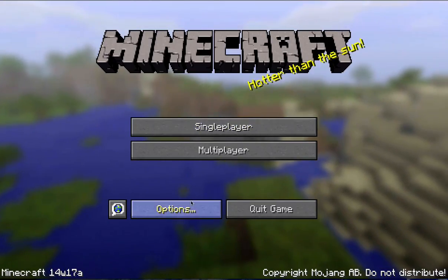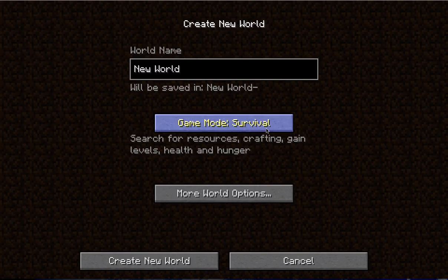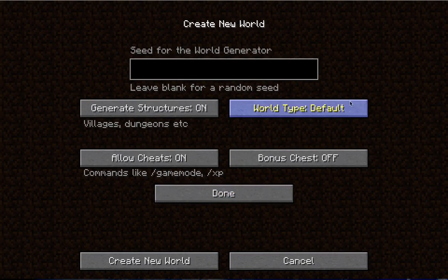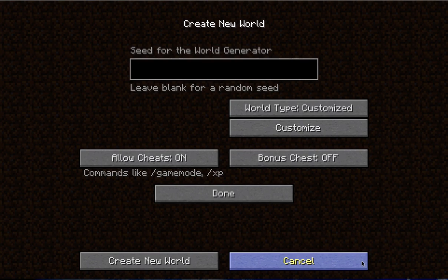When we start up the game, you can see down on the left I'm in 14w17a. If we go to single player and just create a new world — in this case it doesn't matter, put it on whatever you want — and in more world options we come over here and pick customized. In customize, if you go down you see biome size 4, which is probably what's standard. So if we drop that down to 1 we get those tiny biomes like you saw. Then just done and create a new world, and we'll see what it looks like in a second.